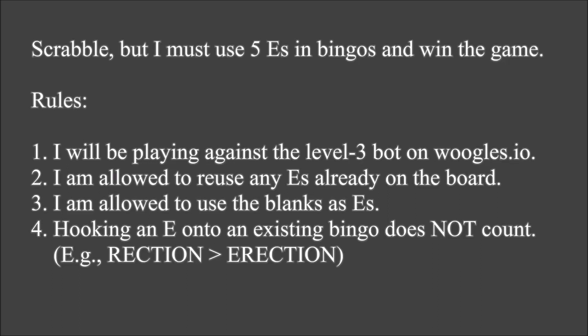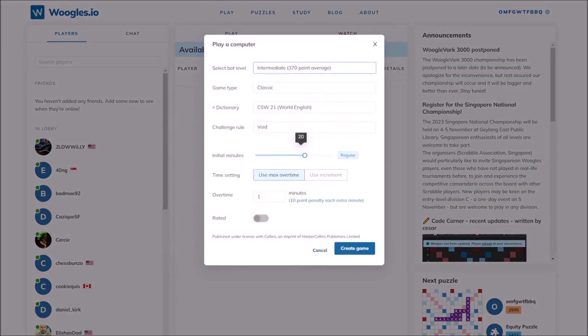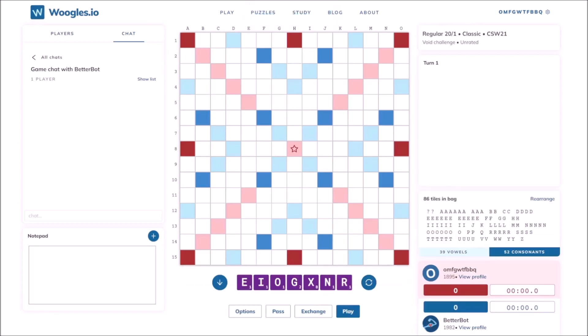Scrabble, but I must play bingos containing 5 E's and win the game. Since E is the most abundant letter in the game, I'm giving this challenge a twist. Drawing 3 E's is trivial when there are 12 of them, so I must play at least 2 bingos that use a total of 5 or more E's. At least 2 bingos because there are no valid 7 or 8 letter words that contain 5 E's, as far as I know. The shortest 5 E word I know is beekeeper — good luck playing that on a Scrabble board.